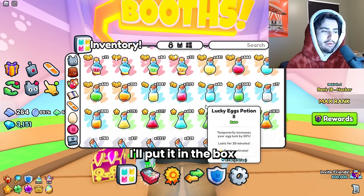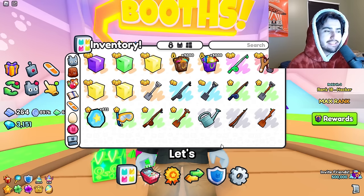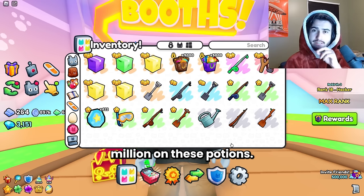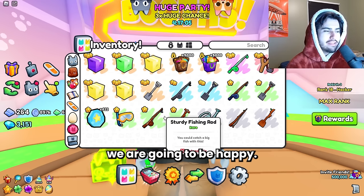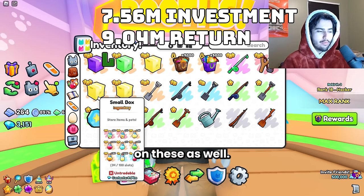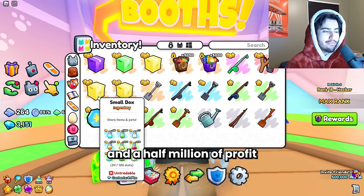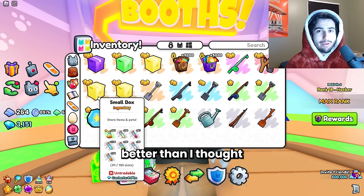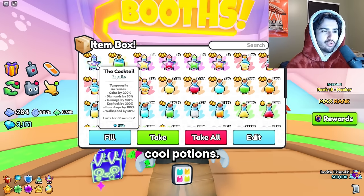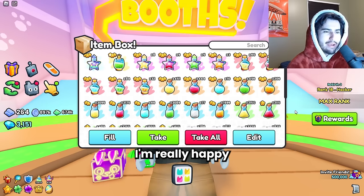Honestly, this looks really good. I'm going to put it in the box and see if we made profit. We spent roughly 7.5 million on these potions, so anything above that we are going to be happy. We actually made profit on these as well — we got 9 million in contents worth of these potions, which is pretty good. So that's one and a half million of profit on the potion bundles. This video is going a lot better than I thought it would. I'm not sure if I just got unlucky with the diamond potions, but this is awesome.